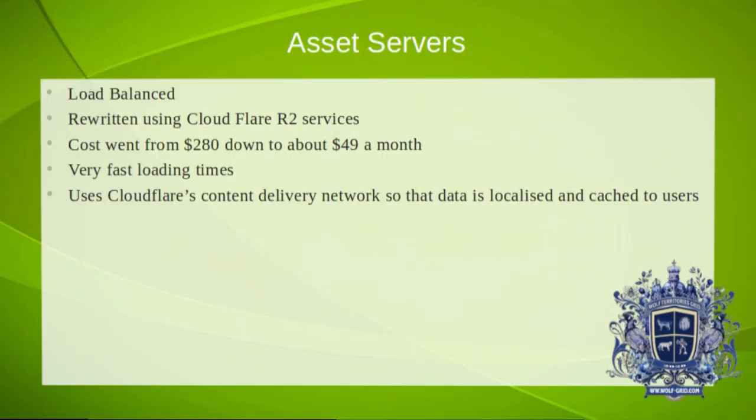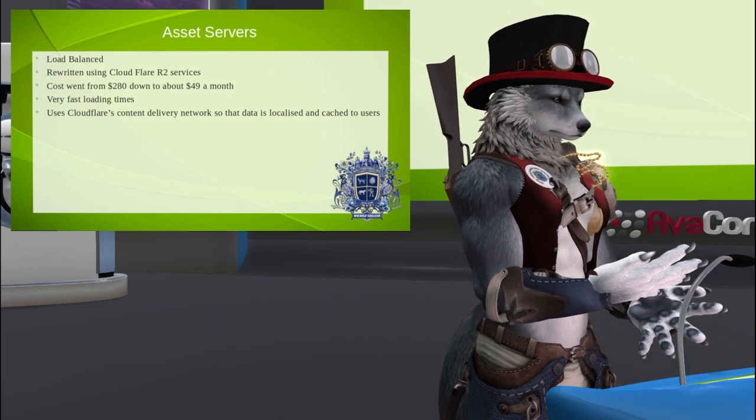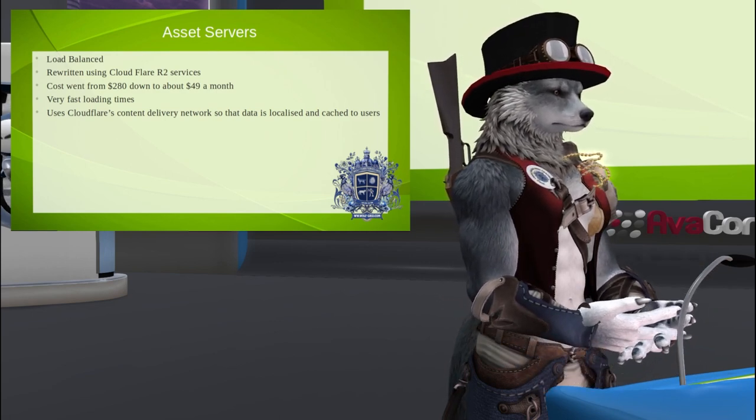A bit about our asset servers. The beauty of having Cloudflare R2 storage is that our assets are stored on masses and masses of servers. That gives us about 10 petabytes of available space if we ever need it. You pay by the amount of space and transfers you do. In the first month we ran our Cloudflare asset storage, it worked brilliantly but cost $280, which is a lot to store assets. So I rewrote the asset service to utilize the way object storage works. Object storage is where you write it once and read it many times — YouTube uses it. Assets are perfect for it because we write them once and read them many times.